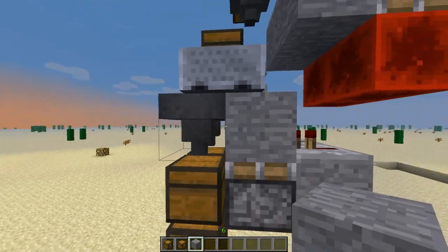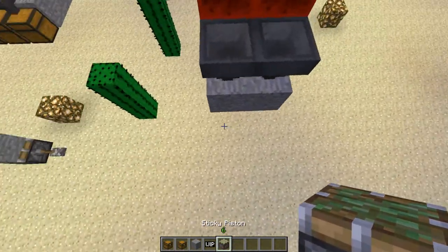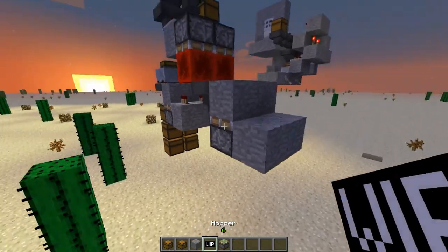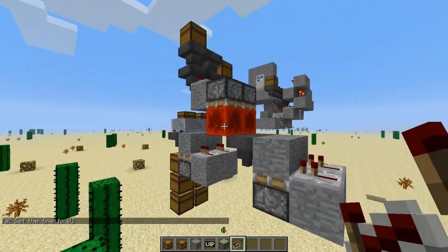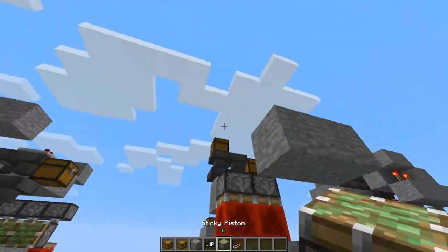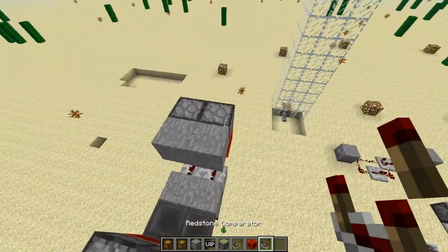Starting with hoppers facing down. Grab a hopper, facing down. Then we have sticky pistons facing up with a block on top — we can break those blocks out, we don't need them. Behind there we have two blocks with repeaters facing inward. Next up, we have some pistons pushing down, so let's get the blocks up there. Pistons pushing down with some redstone blocks at the end, and on top of these blocks we'll have some comparators.